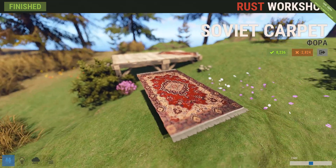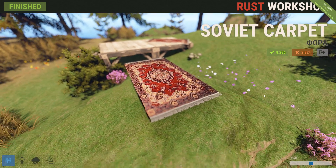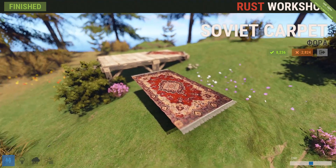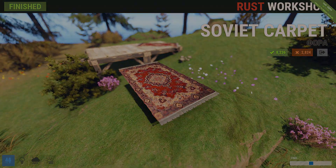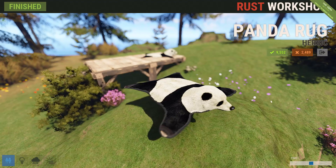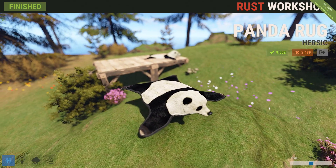Next up we've got the soviet carpet — it's a nice looking carpet, that's pretty much it. If you're looking for a new carpet, this is it. Again, I feel like these should be about 50 cents since it's just a random deployable. But if you're looking for a neat rug, this one can tie your living room together. Speaking of rugs, we've got the panda bear skin rug, and I just had to get this one because it's a panda bear — why wouldn't you?